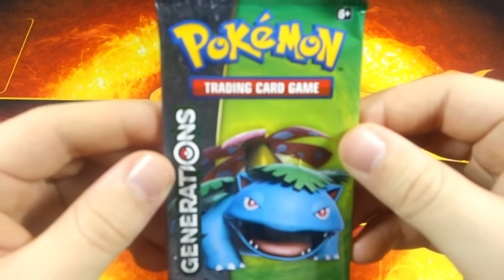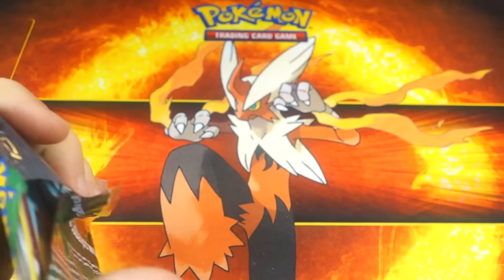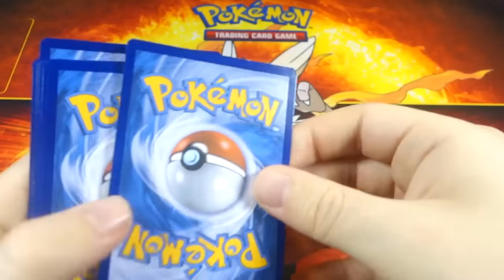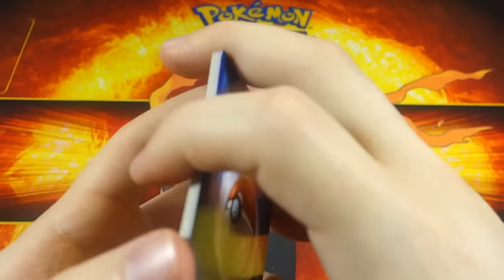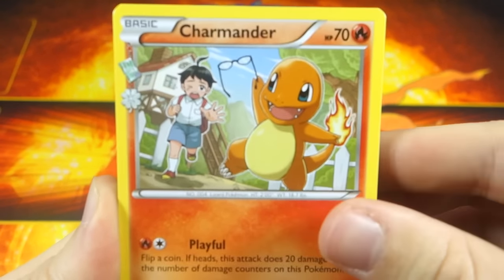Hopefully the last pack brings the magic — really hope it comes through, because it'd be a bummer to get a collection box with nothing really great in it. I've pulled almost all those cards except the Duosion, so come on now, let's do this. We got Charmander...